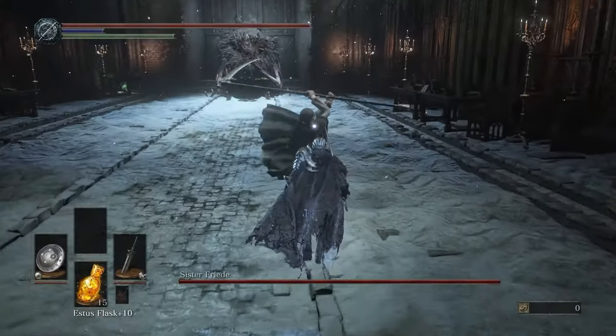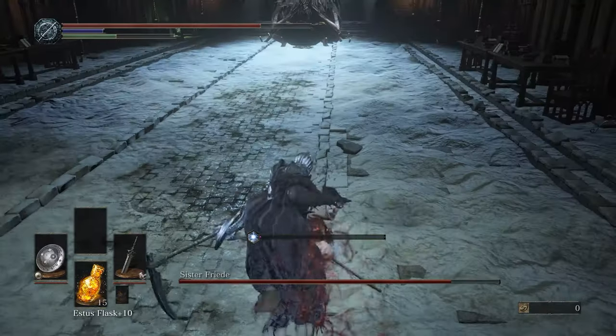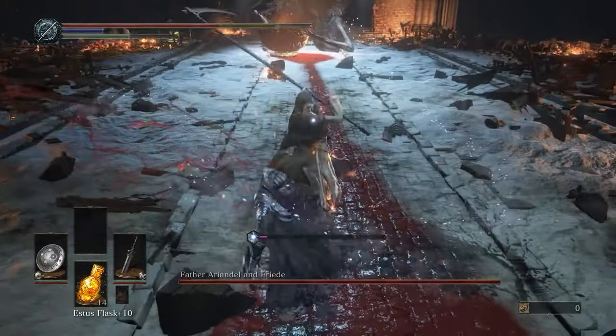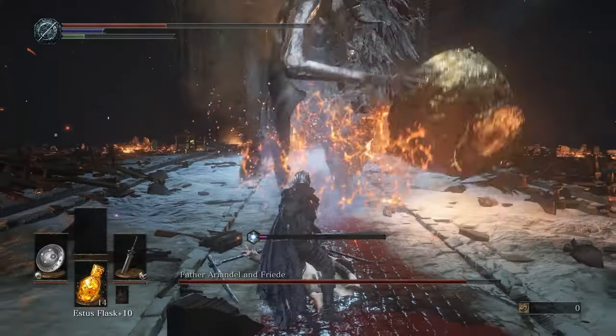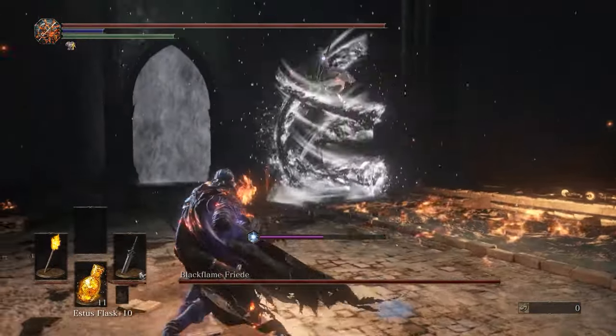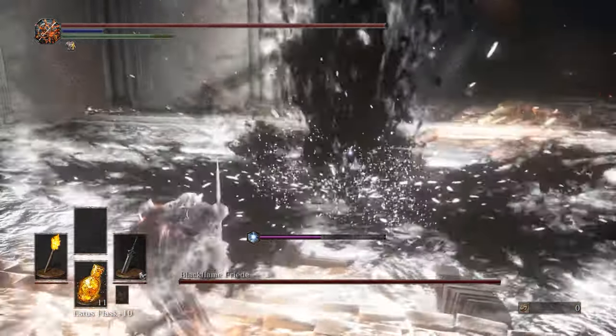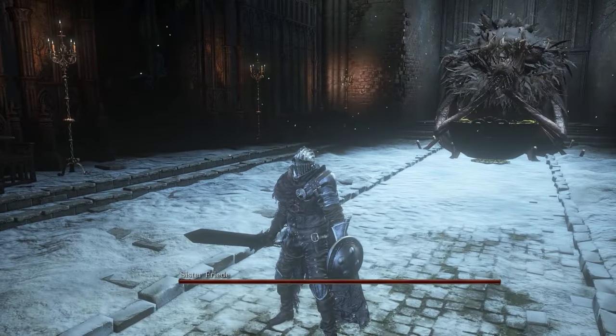The boss fight itself is split into three different phases, and throughout these phases the boss difficulty will increase. In the first phase we fight Sister Frieda alone. In the second phase we meet Sister Frieda and Ariandel together. The final phase is against Black Flame Frieda, a more powerful version of the first phase. Let's start with the different moves the boss will do against us.